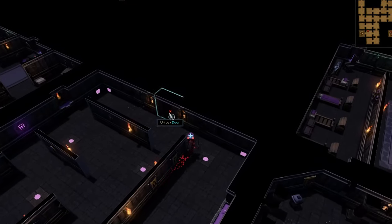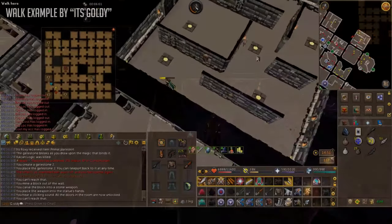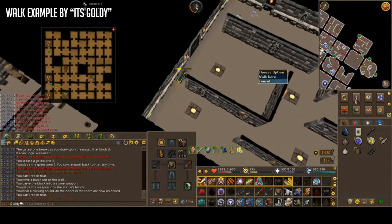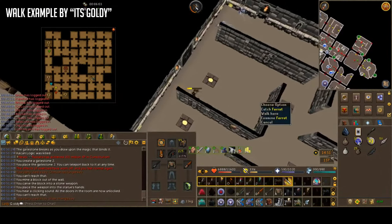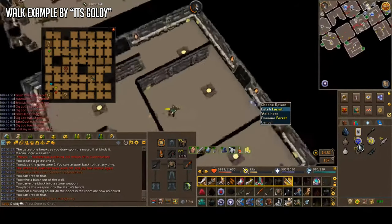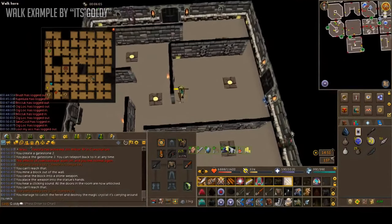It does require some practice though for sure, and I definitely didn't do it my first try. An easier way of doing it if you don't have Bladed Dive — instead of putting those traps around the room and running around like an idiot — is simply by walking close to the Ferret, staying at least two tiles away, and then quickly running around the corner and catching it with your bare hands.